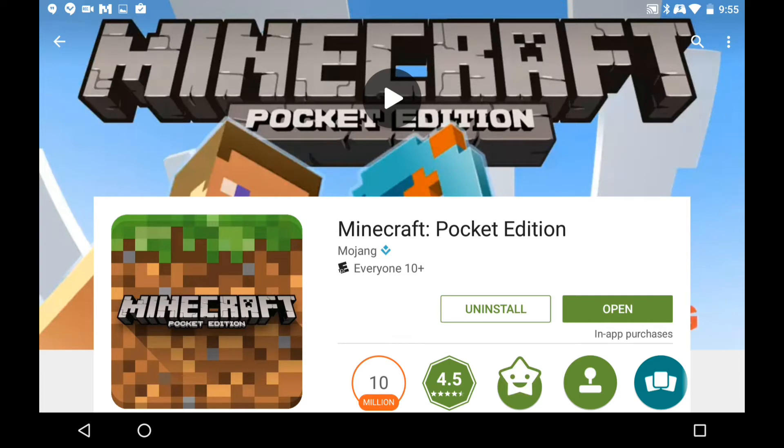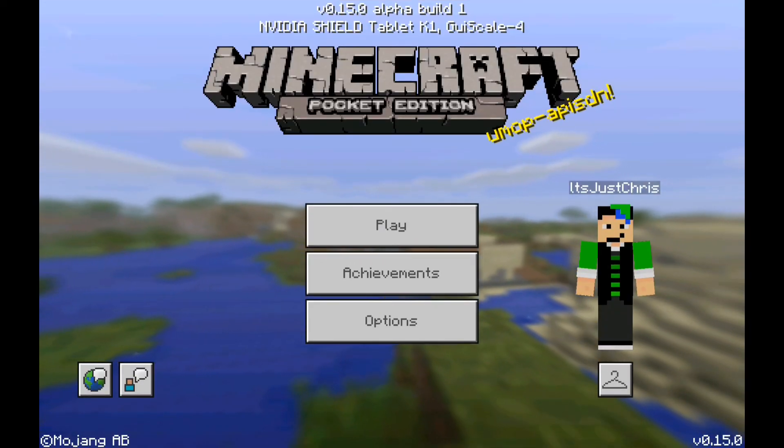Make sure you're using the same Google Play email — the Gmail account you used to buy Minecraft Pocket Edition. If you're not using the same email you used to buy it, it's going to make you pay again. So use the same one you bought Minecraft PE with, and then there should be an update button. Click that and there you go — open it up and you have the beta build.